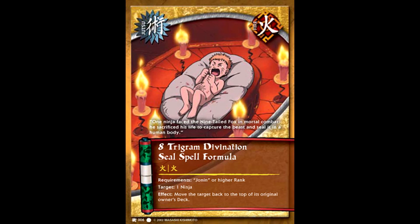Despite how game-ending Giant Vortex Jutsu was, 8 Trigrams is undoubtedly the king of all jutsu in the first set. Regardless of what deck you use, it has to be a fire deck that can effectively use 8 Trigrams.